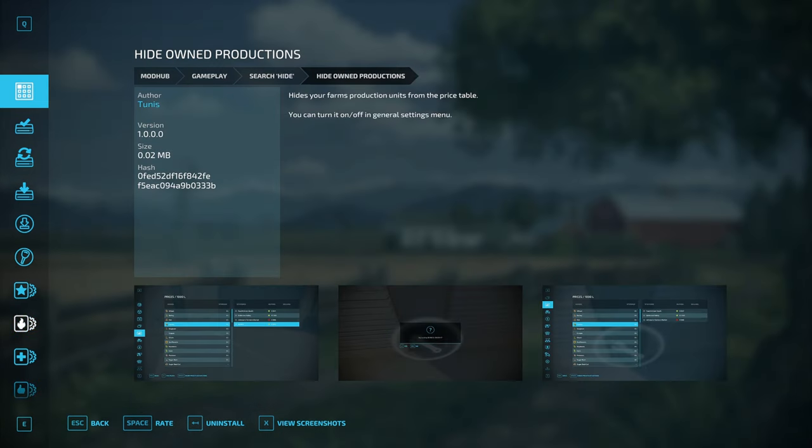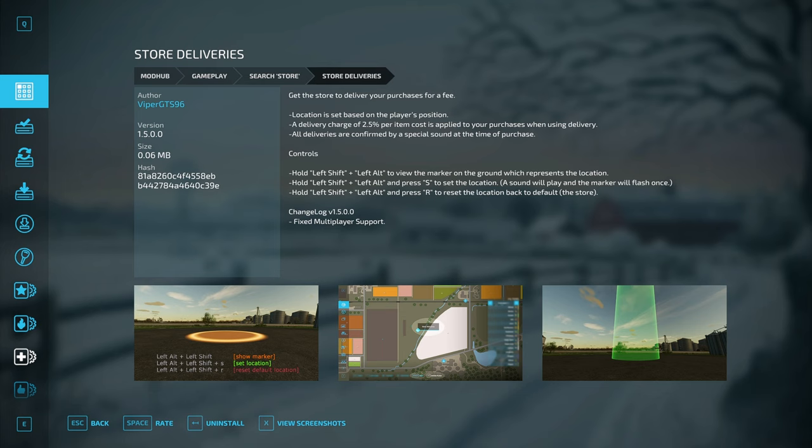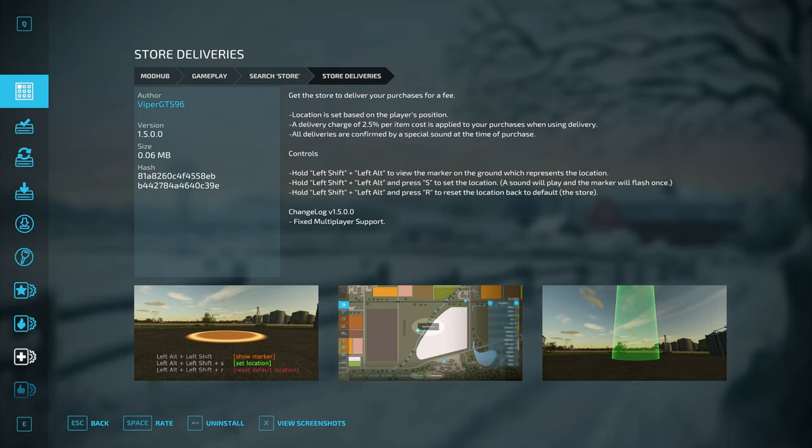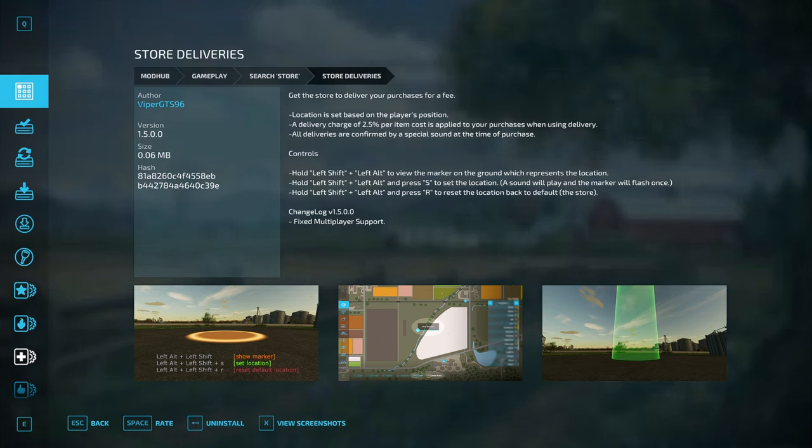Hide Owned Productions is a simple mod — when you're looking through current prices for something you want to sell, it hides productions you own from the list. Simple but useful. The Store Deliveries mod allows you to place a new location for items you buy from the store to spawn, letting you spawn vehicles and supplies at your farm or in the field. It's also really useful when borrowing equipment for contracts: just go to the contract field, place down the store marker, then hit Borrow Equipment and all the equipment spawns right at the field you need it for. Ten out of ten — absolute time saver.